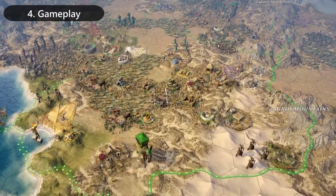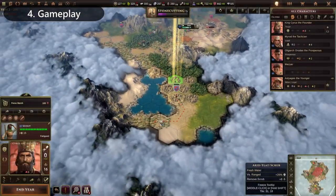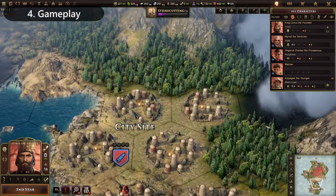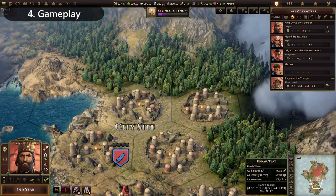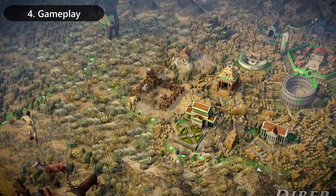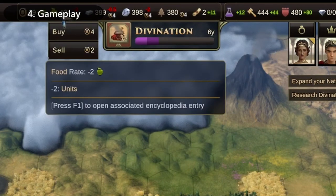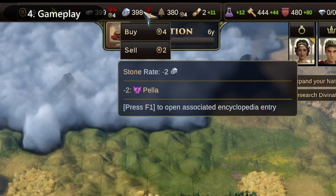There are some slight differences though. For example, the game limits where you're able to settle and found a city, so unlike Civ VI, you cannot found an endless amount of cities all over the map. In addition, city development has no limitation on what you can or cannot construct, and resources in Old World are also much more detailed and varied.